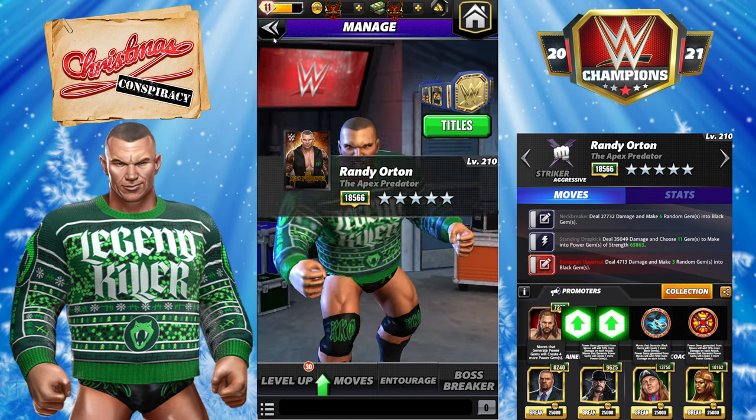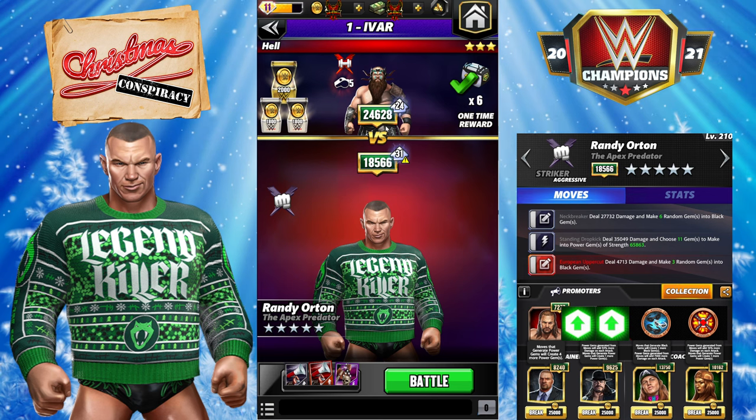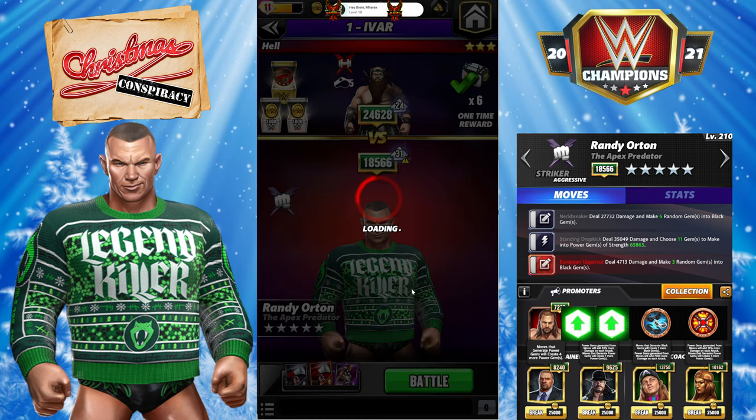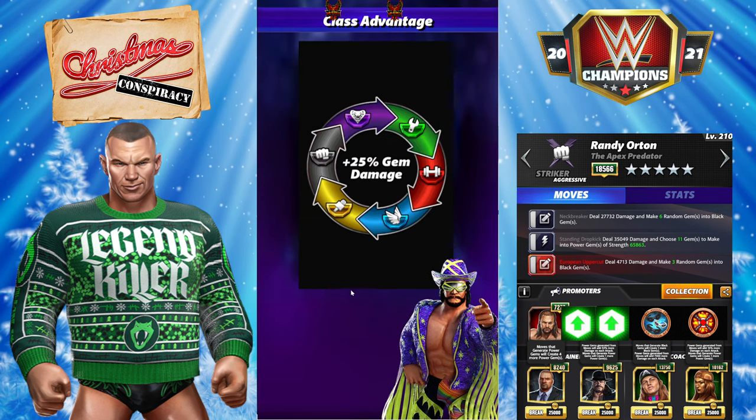We're going up against my five-star silver — not maxed on levels, he's fresh five-star — against Ivar at five-star gold. So five-star silver versus five-star gold with the traditional showdown moveset.